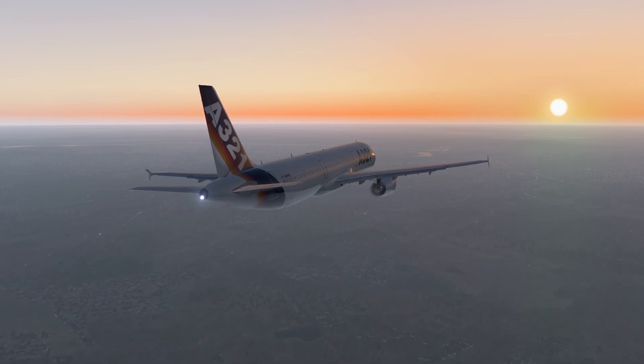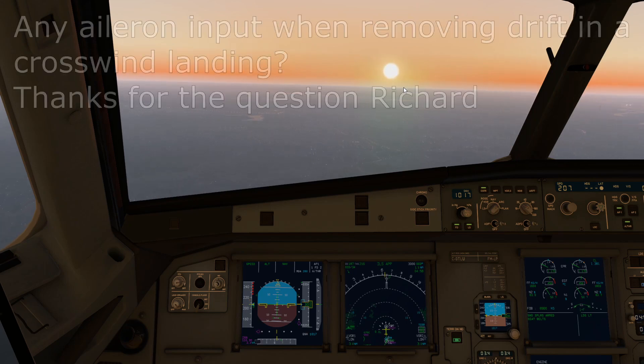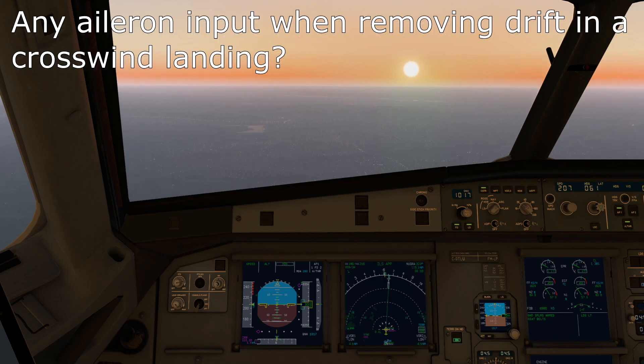First of all, let's talk about crosswind landings. The question was: do we need to put in any aileron whilst we're decrabbing in a crosswind? On final approach or even in the flare, you're going to have a bit of drift on — the airplane is pointing slightly into the wind, and before touchdown you need to point it down the runway, otherwise when you land you'll be pulled off the side of the runway and it damages the landing gear. We need to use the rudder to straighten it, and in a conventional airplane that rudder input causes one wing to move faster, generating more lift, so that wing tries to lift up — you can end up banking, which you don't want. You're trying to land near enough on both wheels, maybe slightly on the upwind wheel.